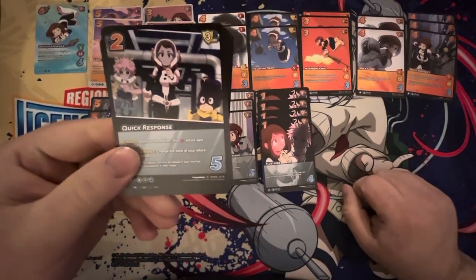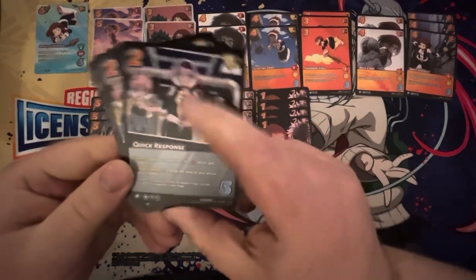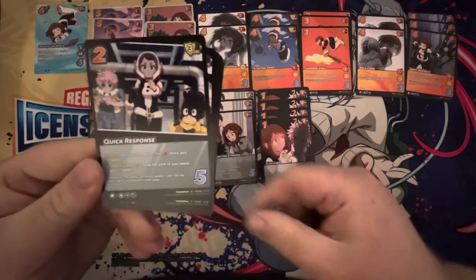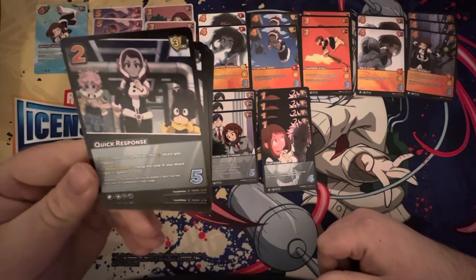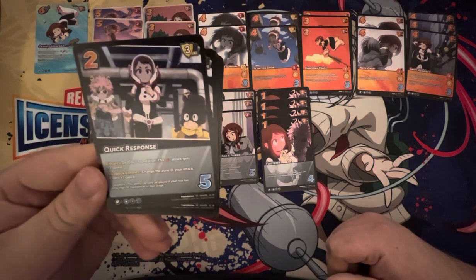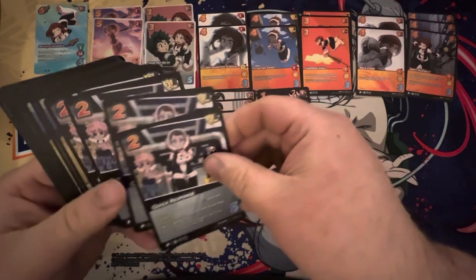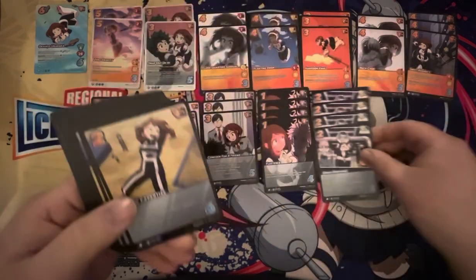Quick Response — 2-diff, 3-low block. Enhance: destroy one foundation — this high attack gets plus-2 speed. Not too bad. Flip something over, pop it, then get more bonuses. Deadlock enhance: changes zone of your attack, it gets plus-1 speed. Not bad at all, especially if you have a couple of these out you can really screw people. 4 copies of that.